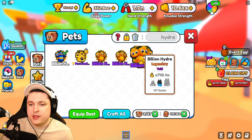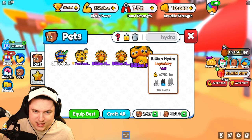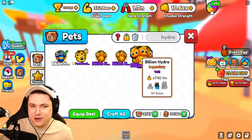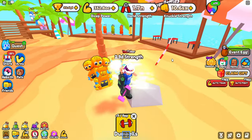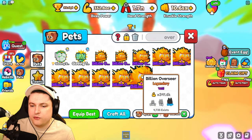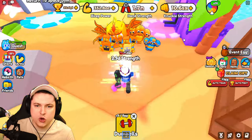We quickly crafted the hydras as well, and now this thing is 740 million already — 137 of these existing. This is actually not bad at all, very good event. We've equipped the big one as well; he's now a bit of a chonky boy. And the overseer maxed out is 341k — still not too bad, and he is a huge boy now.